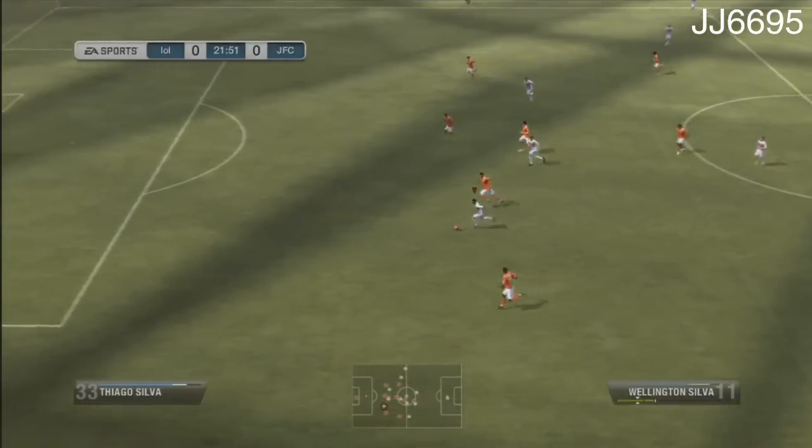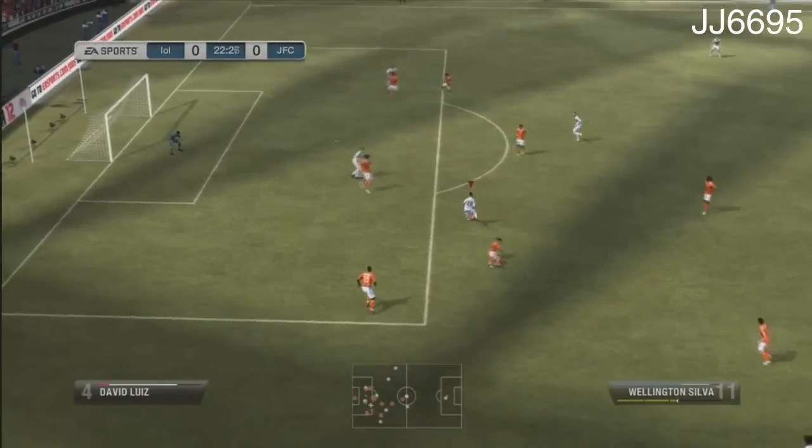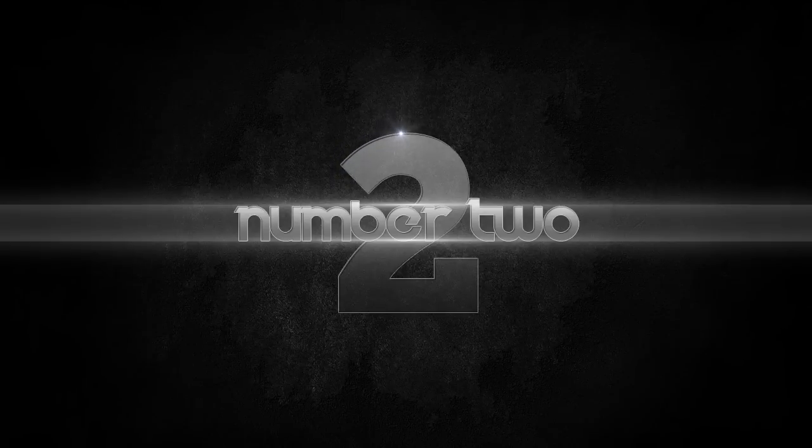Now number 3, we've got JJ6695 running with Wellington Silva. Does a whack-a-whacker, stop and turn there, and then straight into the post. That was so close. So close indeed.